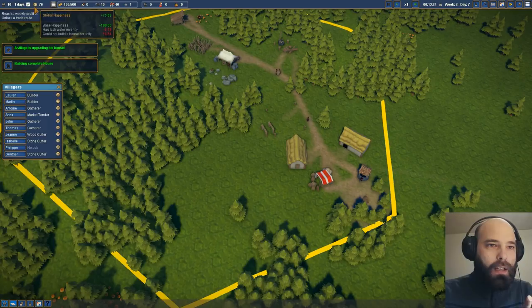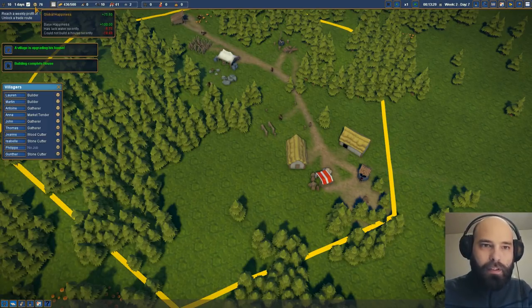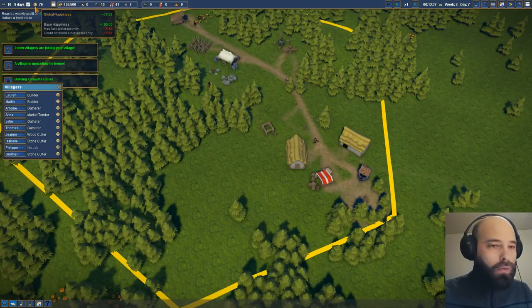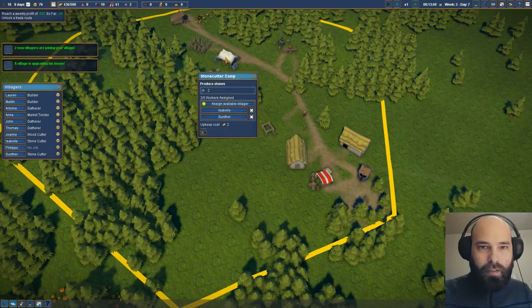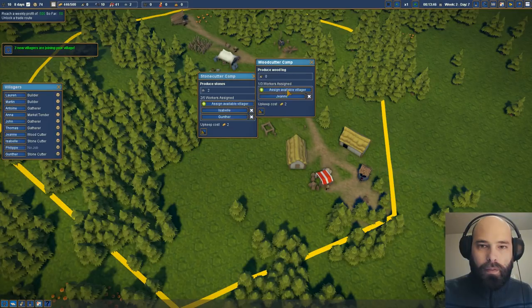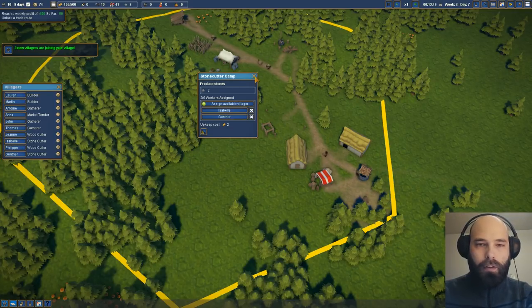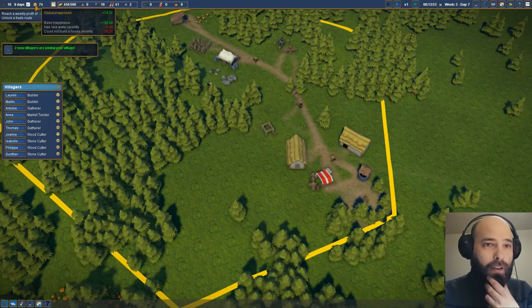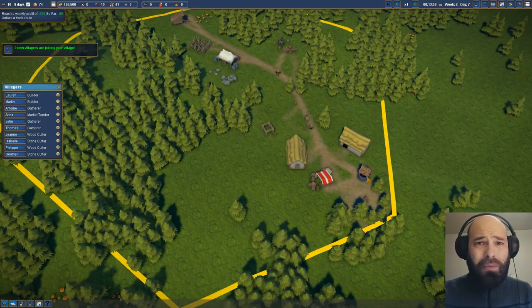Here's a tip: if you want to know why your guys are leaving or why they're unhappy, instead of figuring out exactly who these unhappy people are, you can just go up to global happiness. Of the total 100, one person doesn't even have a job. Let's give that one person a job. Anna is working there — let's assign another villager to the woodcutter camp. Two new people will join our village and they're unhappy because they don't have access to water, but we have a well. I don't know what else we can do.